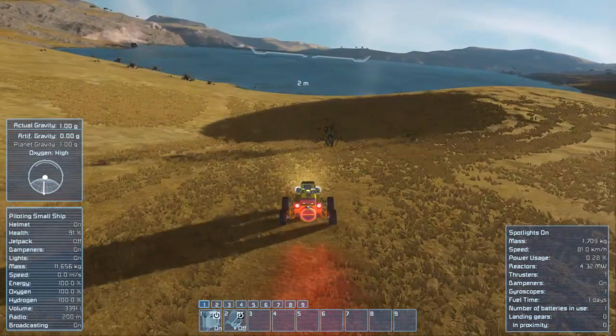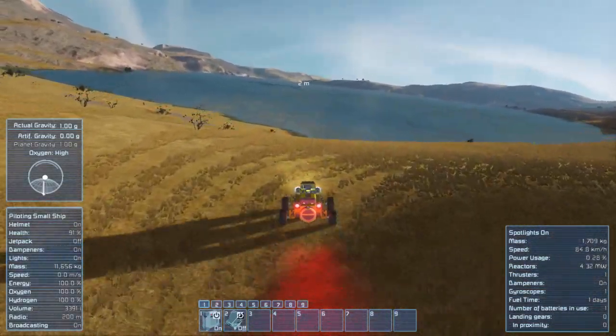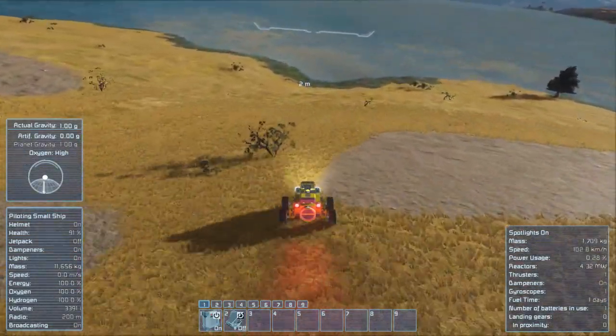Hello everyone, FunShotX here. Welcome back to Let's Play Space Engineers with Planets Episode 3. Last time at the very end we flipped the ship — turns out it didn't do any damage to it, which is amazing.